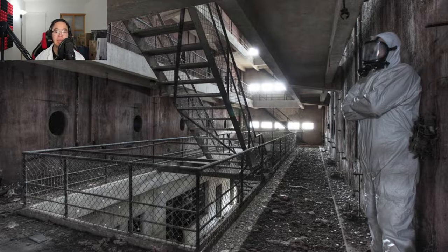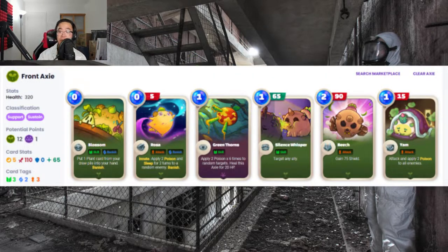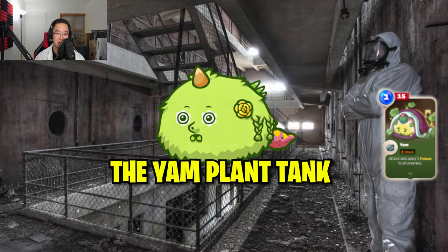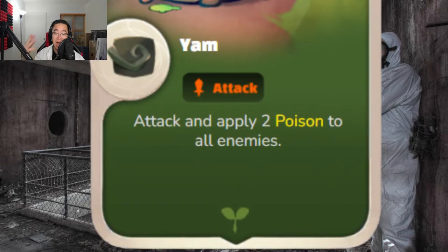Let's take a look at our first Poison Axie. You guys may know it from V2 — he's back, new and improved: the Yam Plant Tank. The main focus of this build would be the Yam card itself. It costs 1 energy and deals 15 damage to all enemies. Its effect reads: attack and apply 2 stacks of poison to everyone. That's insane.